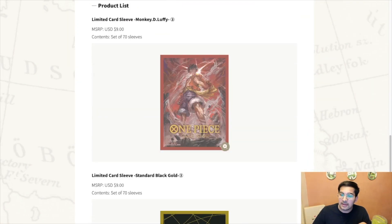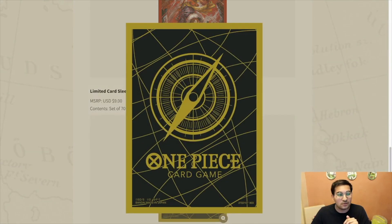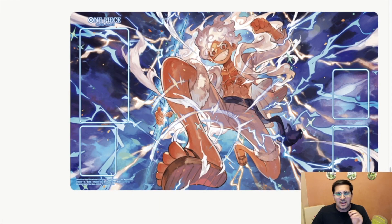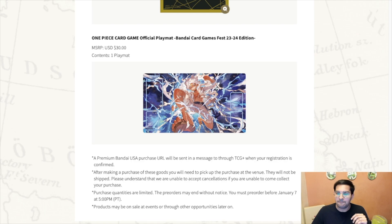You can also get these sleeves - nine bucks a piece - they look really cool. This is the artwork on the Luffy which uses all colors and all attributes for the sealed events, so this is obviously very cool artwork-wise. Then there's this black and gold card back which looks really really cool - you get a set of 70 for nine bucks, which seems pretty much retail. Then there is this official playmat for $30, which may be the participation playmat for the rest of the regions, but I don't think it is.